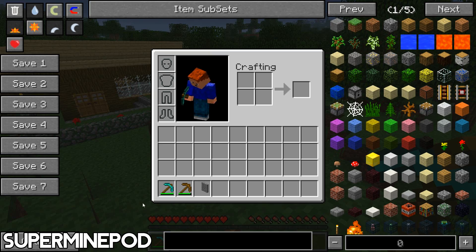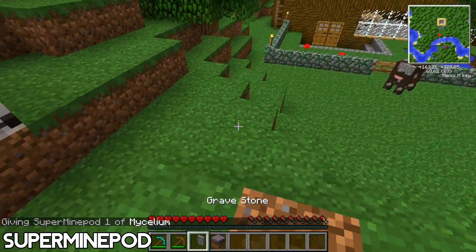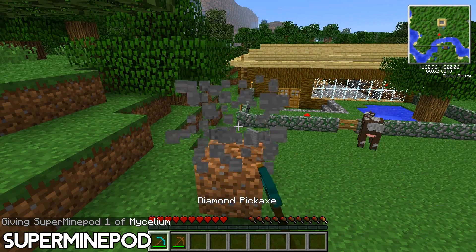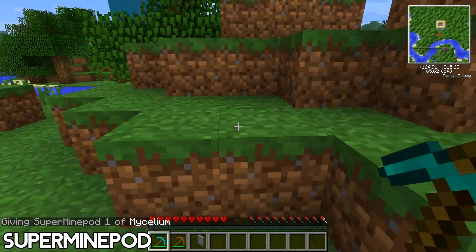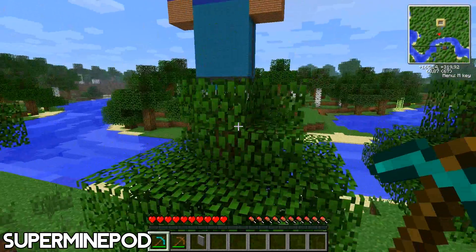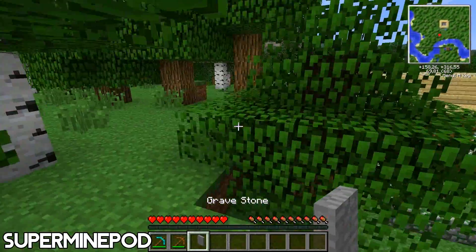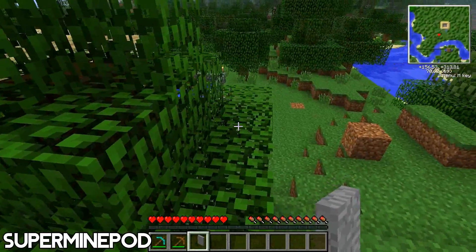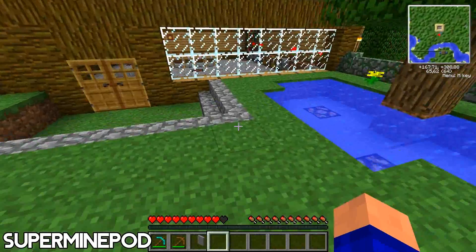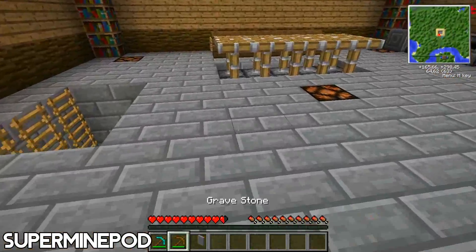You can place gravestones back on certain blocks — only on diggable blocks. That will be dirt, grass, mycelium — that mushroom thing — and also gravel, sand, and snow. As you can see, you couldn't place them on leaves or stone inside here.